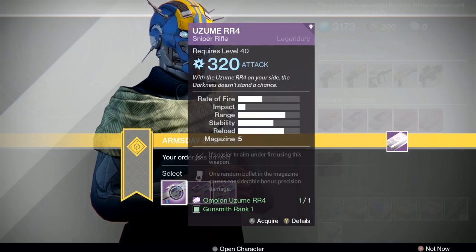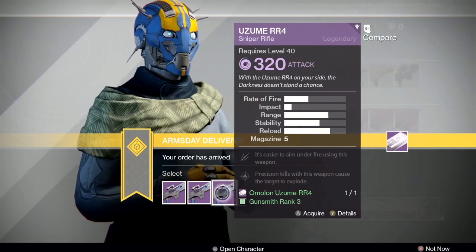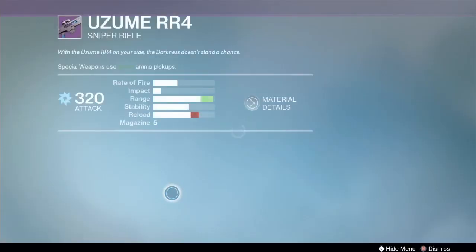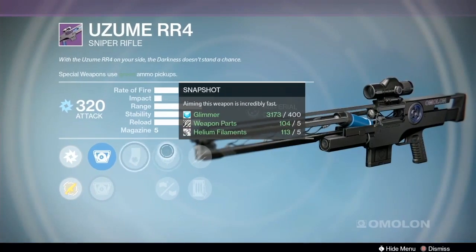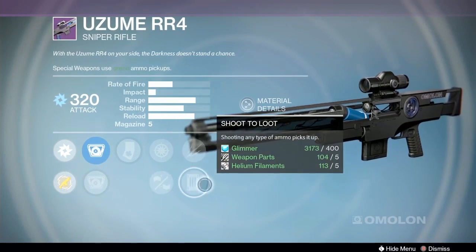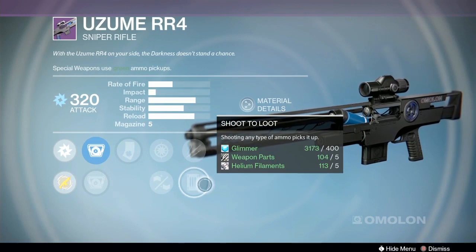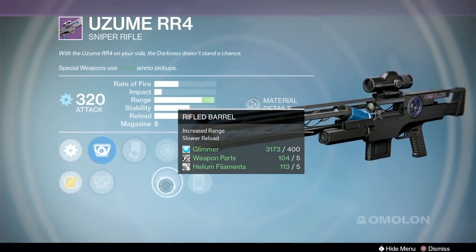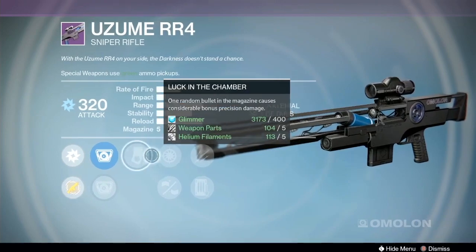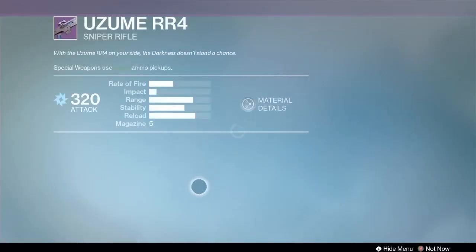Next up we have the Azum RR4 Sniper Rifle — it is basically a Scout Rifle, can be cool. I like this Luck in the Chamber one right here: Snapshot, Luck in the Chamber, Unflinching, with Shoot to Loot or Rifled Barrel. Shoot to Loot — when's the last time you saw that? I haven't seen that since year one. So Shoot to Loot if you want that, or Rifled Barrel if you prefer it, but I would go with this top section. First look, that one looks like it's probably the best of the week.